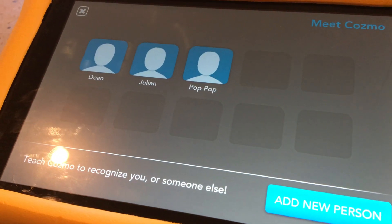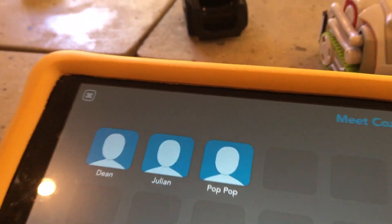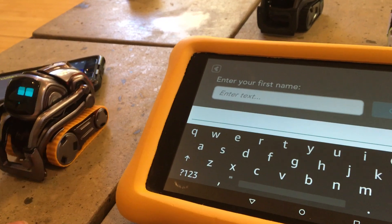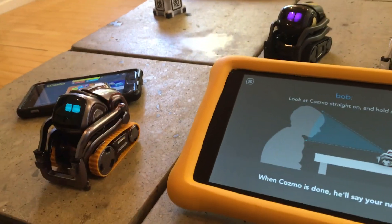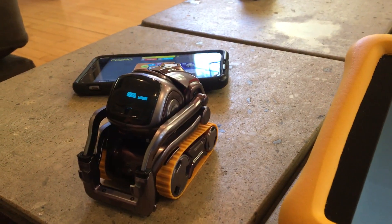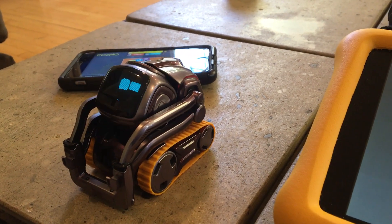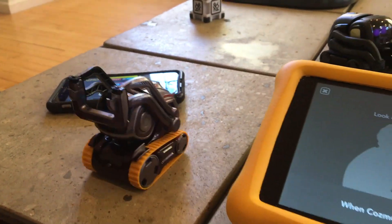Next is 'Meet Cosmo' — that's where he knows your face via facial recognition. He doesn't know you? Let's set it back up again. Type your name in — what do you want him to call you? Your name's going to be Bob? Okay, alright Bob. Hello, Bob. How are you? And it makes a ding sound now. Yeah, that's pretty cool.